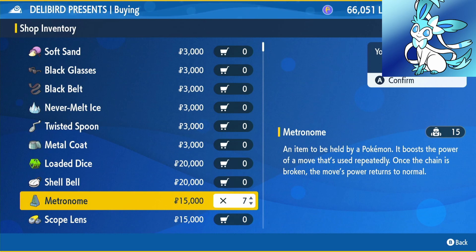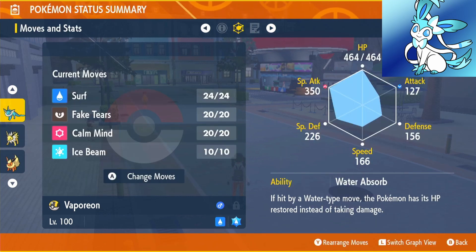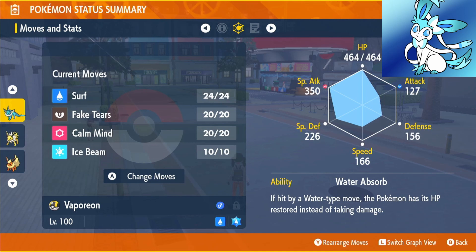I will remind you on each Eeveelution in case you don't have enough at the time. Now you have the Metronome, let's move on to movesets. We're going to be using Surf, Fake Tears, Calm Mind, and Ice Beam. We're going to be using the Modest Nature, which is up in Special Attack, down in Attack. Our EVs are going into Special Attack and HP, and we're going to use the ability Water Absorb.